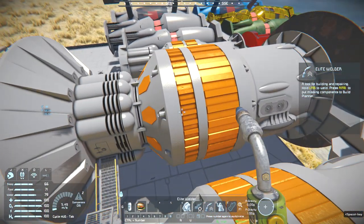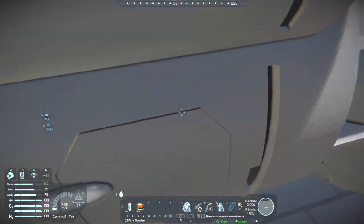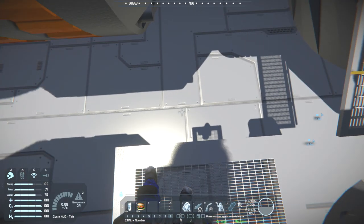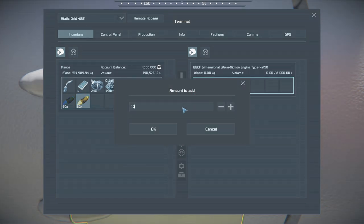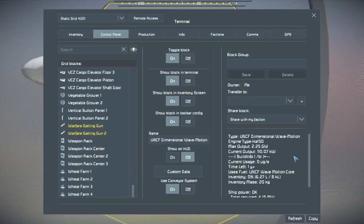How about we head over to the next one, which is diddy compared to the other two - there's a smaller one. This may be more suited for your ship. This is the UNCF Dimensional Wave Motion Engine Type 150. As for its power output, it's the smallest, so it only puts out 2.25 gigawatts - not too bad. It's always best to use the engine best suited for your ship.